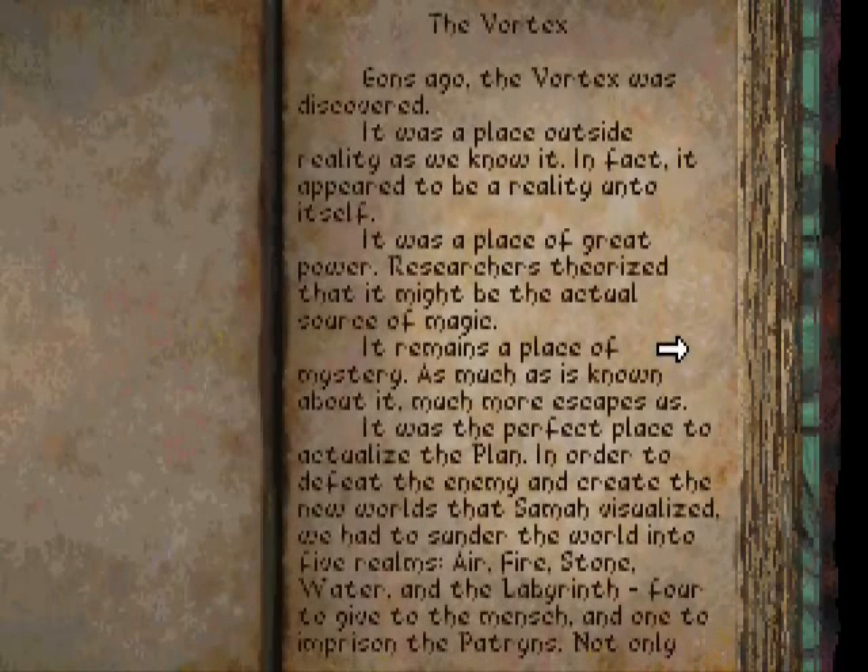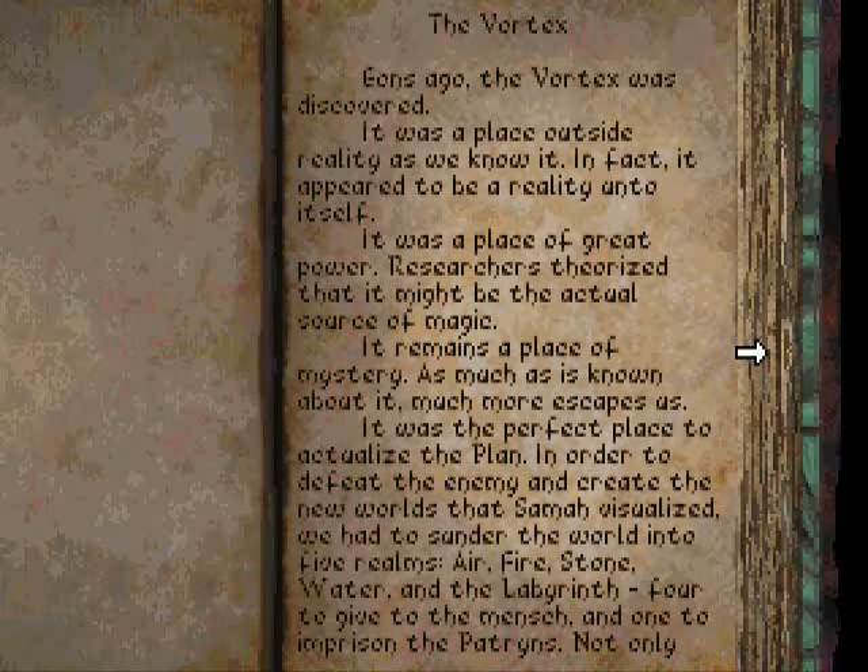Eons ago, the Vortex was discovered. It was a place outside reality as we know it — in fact, it appeared to be a reality unto itself. It was a place of great power. Researchers theorized that it might be the actual source of magic. It remains a place of mystery; as much as is known about it, much more escapes us. It was the perfect place to actualize the plan.